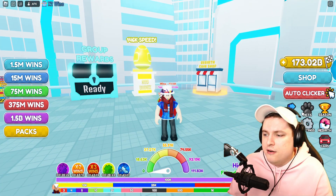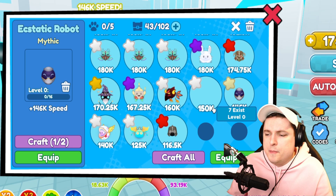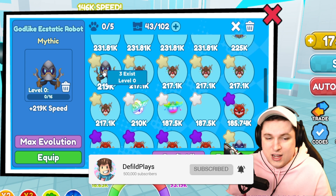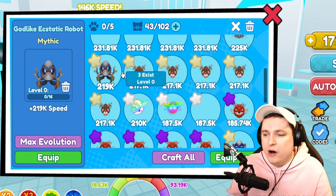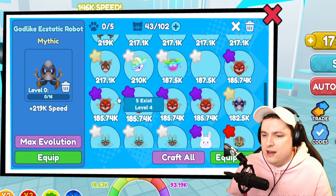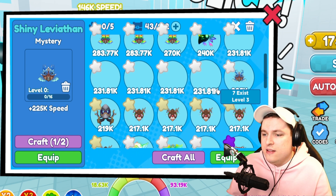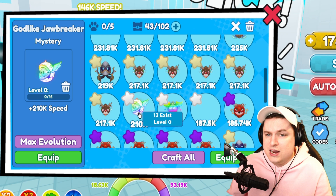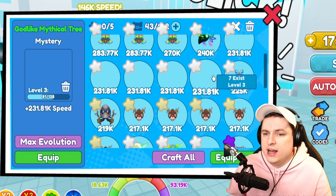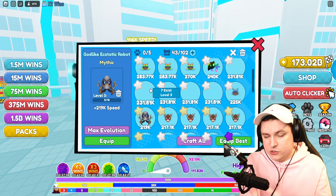Looking at my inventory, we've got the brand new Aesthetic Robot — this is the Robux pet you can grab. We have the normal version, the shiny version, and the godlike version. The godlike goes up to 219k, which is pretty crazy for a base pet. It's better than the Mystic Rudolph, better than the godlike Jawbreaker and the godlike Aqua Slime, and almost as good as the godlike Mythical Tree from the Christmas event.